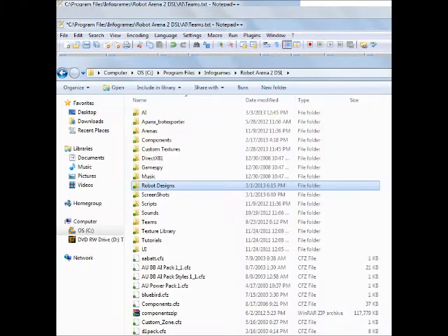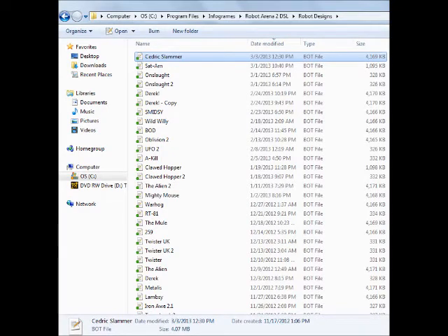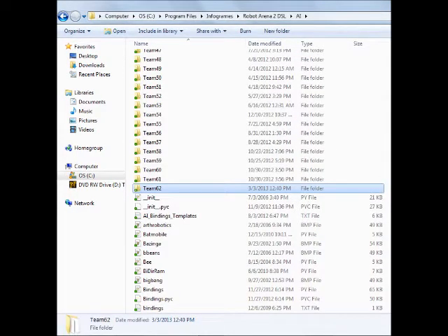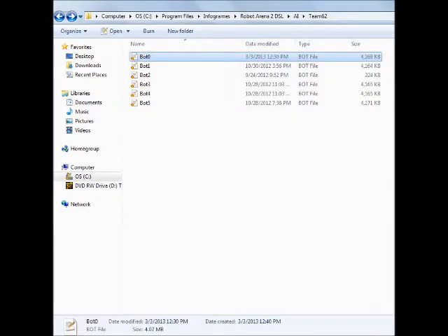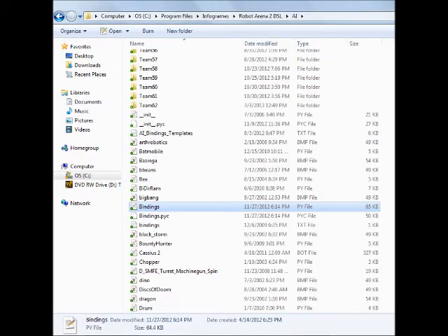Next we go back into the robot designs folder in the main directory and take Cedric Slammer, copy it, go back to Team 62, and paste it in. The bots are labeled bot 0 through bot 5, so what we're going to do is rename Cedric Slammer to bot 0 and get rid of the old one. So now Cedric Slammer is in, but we have to program him.